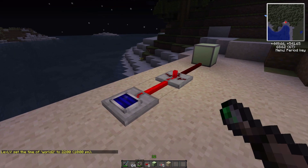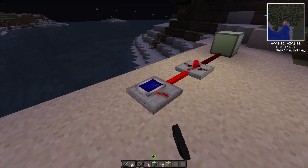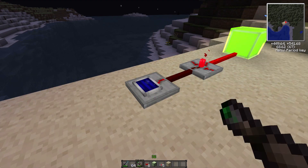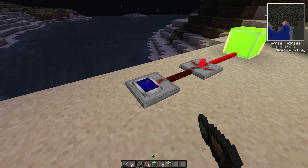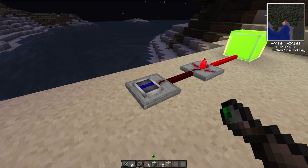Now what you have to use is the sonic screwdriver. If you were to just right-click it, all it does is rotate. But if you shift and right-click, it actually changes the amount of light it lets in.